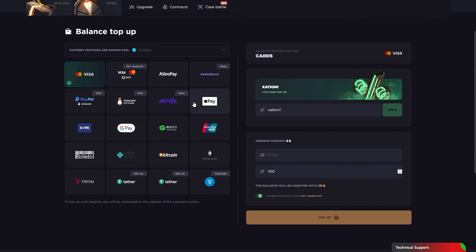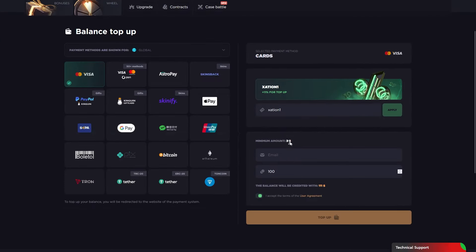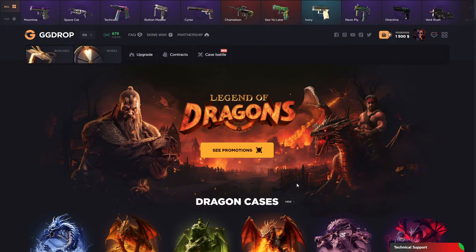You can use credit cards, Apple Pay, Google Pay, and all the cryptos — 50 plus deposit methods by Zen. Just use the 'zation one' code, it gives 11 percent deposit bonus. You will see the deposit bonus right here. Type your email to receive it and click the top button to start playing.